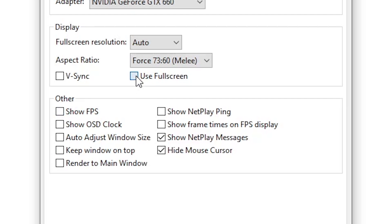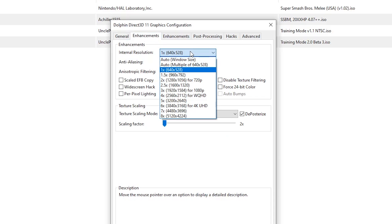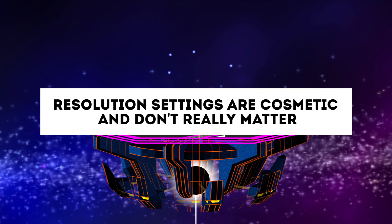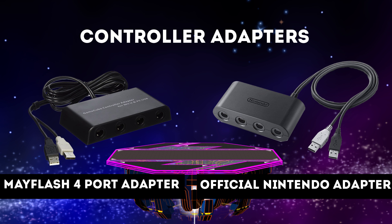I'd also recommend checking the Show FPS and Show Netplay Ping boxes. Finally, if your computer can handle it, you can go to the Enhancements tab, click on the Internal Resolution menu, and upscale the game to 720p, 1080p, or even higher to play Melee in HD. However, make sure to test if your computer can handle these settings by trying the game offline first. Either way, it's perfectly fine to leave the settings unchanged — it's really just a preference thing. You also need to ensure that you've installed drivers for your adapter to work properly.